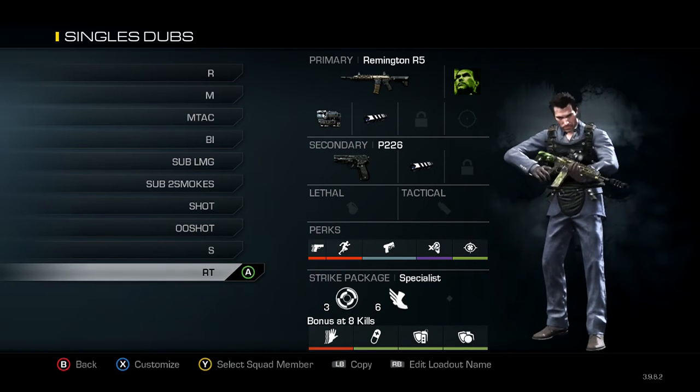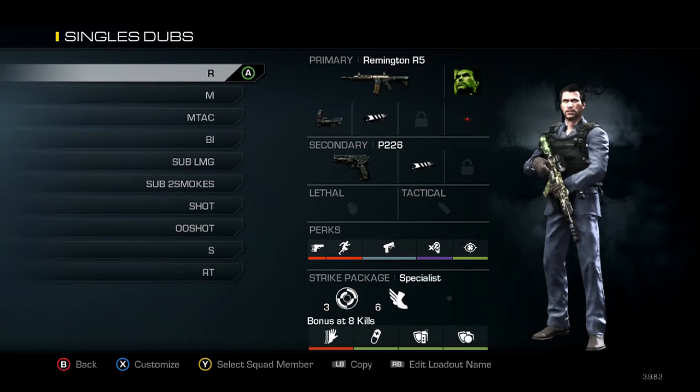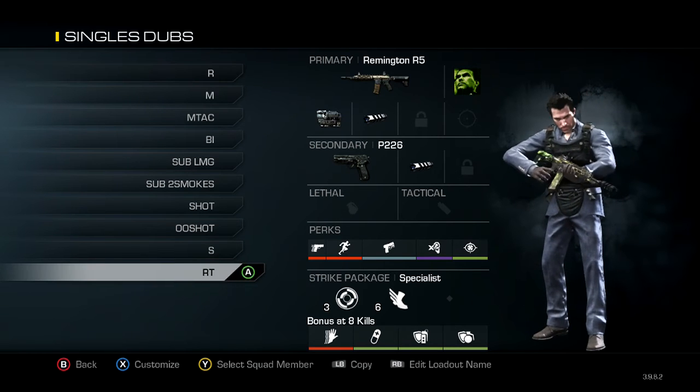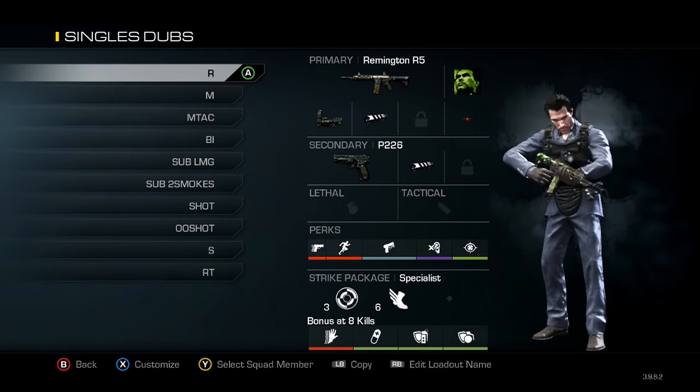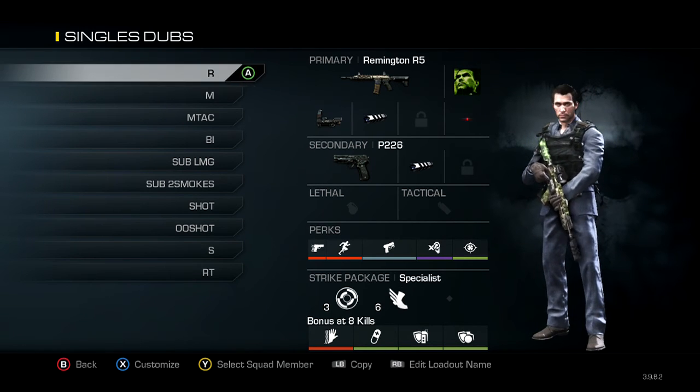Here's the same exact class as the sniper — same perks, same everything — except this one has the thermal on instead of the reflex scope. I'll use it sometimes on Octane or another map, but it's pretty much the same class.